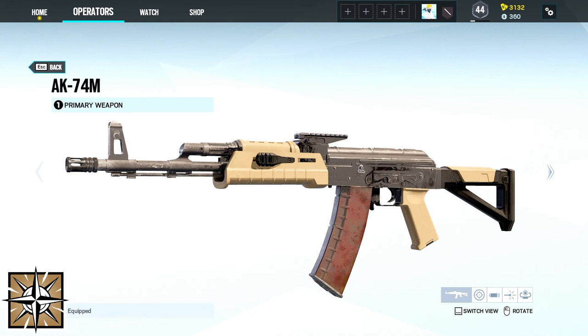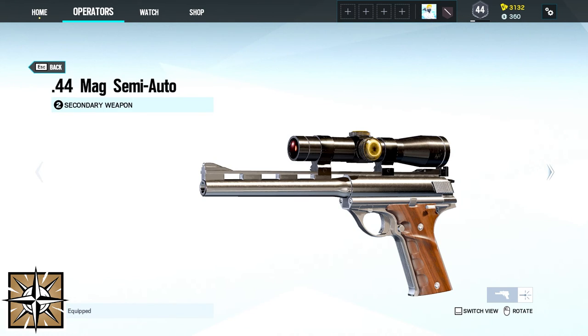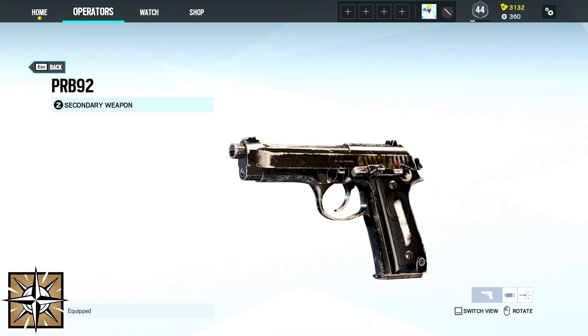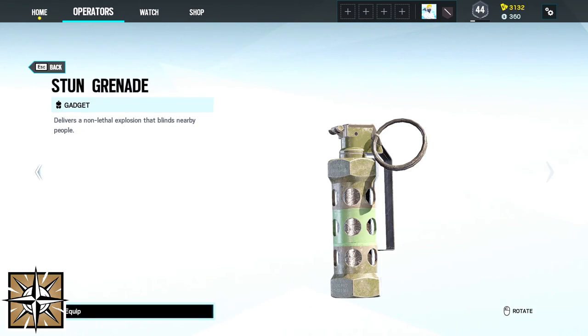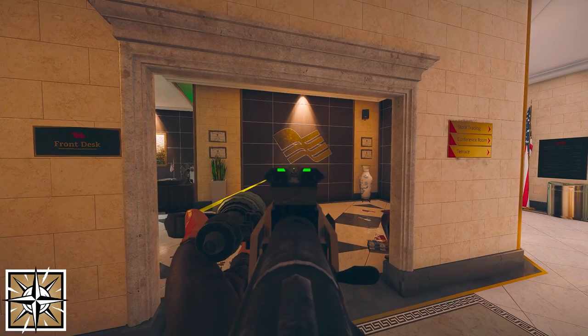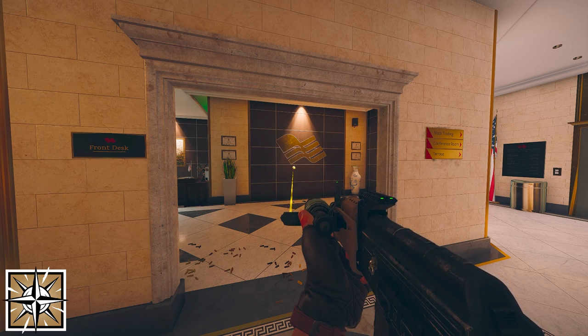Nomad comes with either the AK-47M or the AR-X-200 as her primary weapon and the 44-Mag semi-auto or the PRB-92 as her secondary. Her gadgets are three breach charges and three stun grenades. Her device Air-Jab Launcher is a rifle attachment that allows Nomad to shoot an adhesive repulsion device that detonates by proximity.